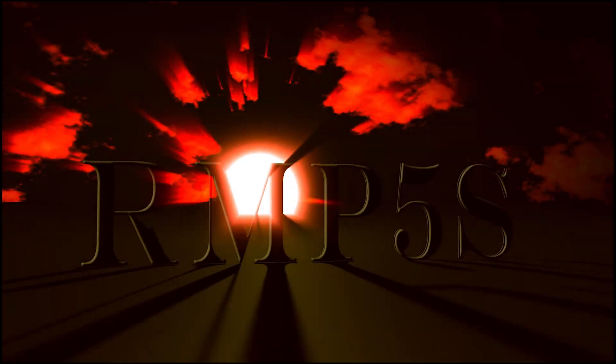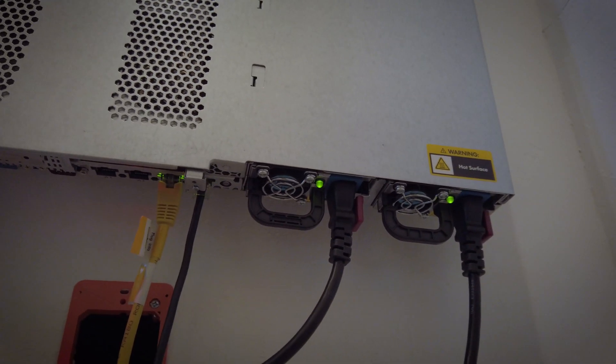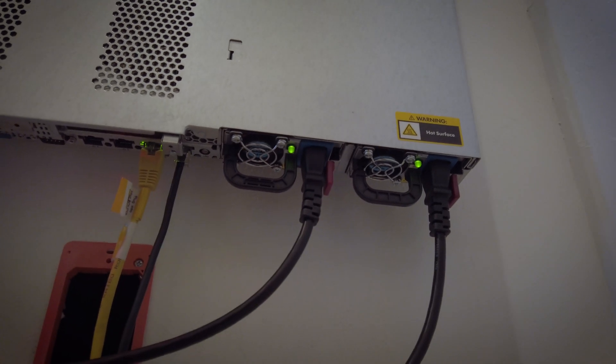What's going on? I added some stuff to the Unraid server and now it's even more badass. First thing I added is a redundant power supply. Apparently you can get the 460 watt power supplies for this thing for like $27 shipped — kind of a no-brainer. It's nice, I like it.